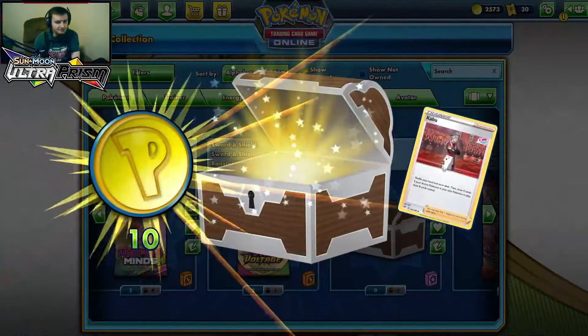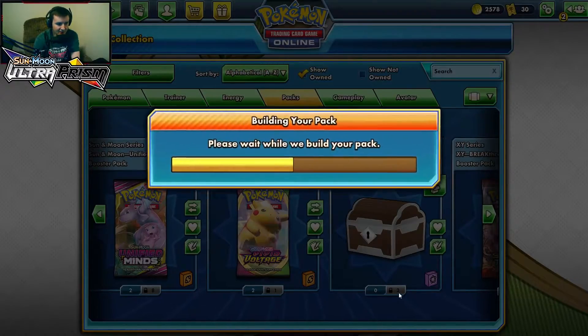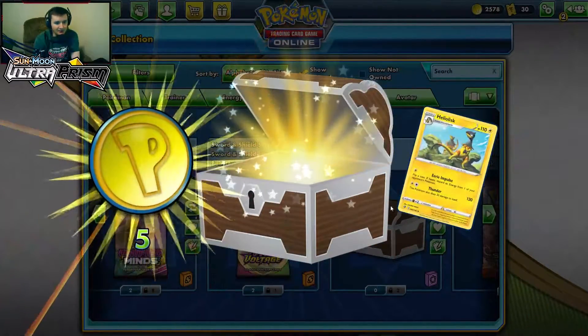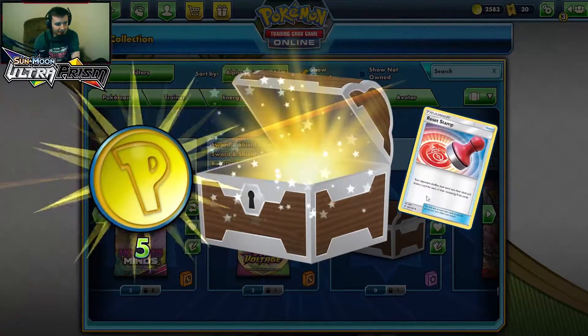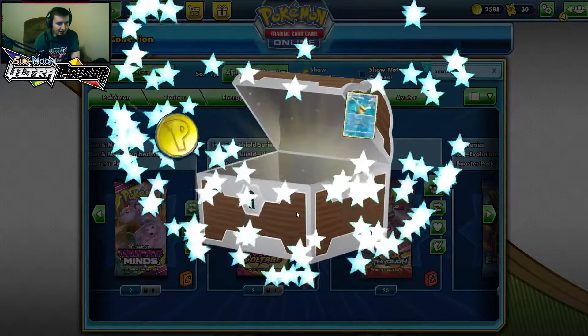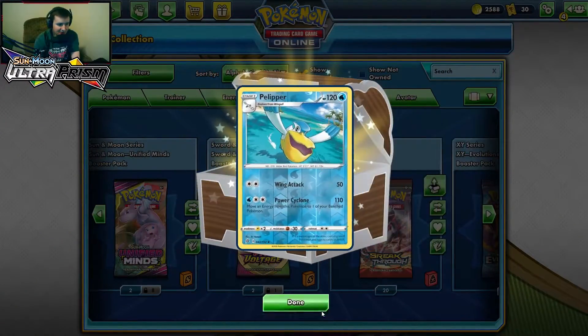Opening our uncommon chests: a Kabu — not the greatest. Heliolisk. We're not even getting any rares, but I guess they're called uncommon chests for a reason.